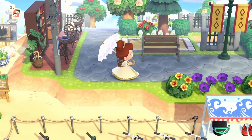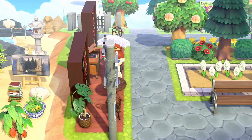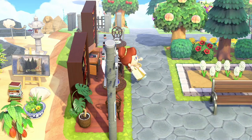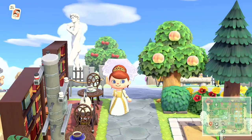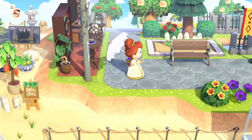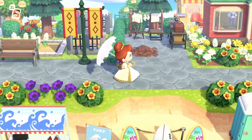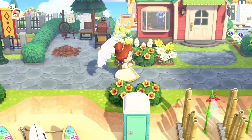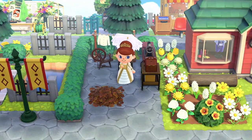Coming up here — this is so cute, a little library! I love this, it's actually really unique. It's like a coffee shop with books, that's really cool. And this is so cute — a little shopping district. The Able Sisters — this is where they make the clothes.